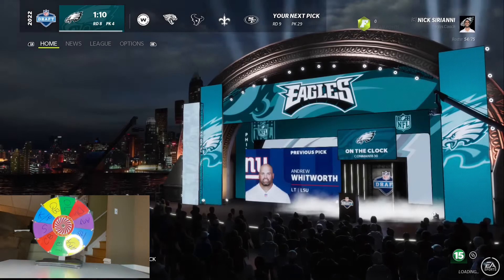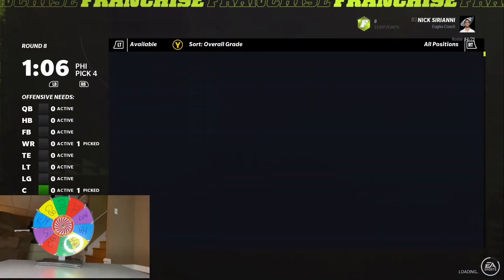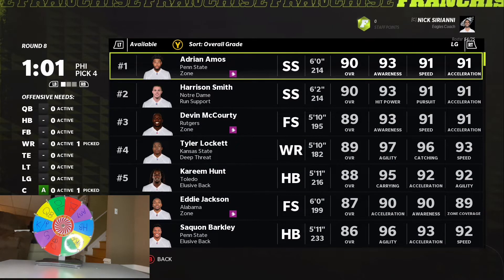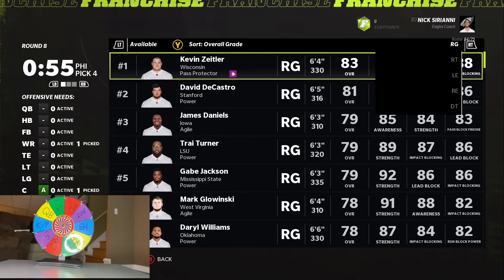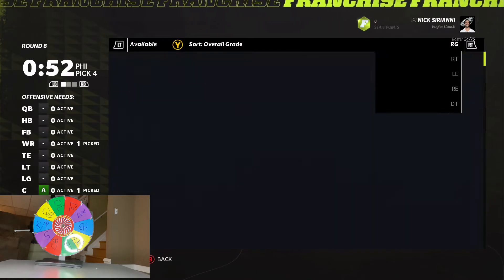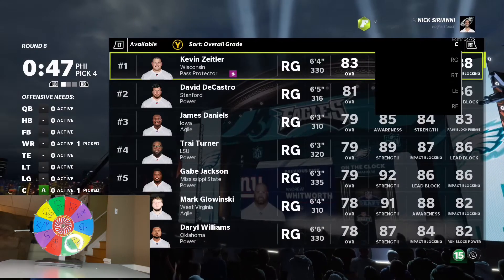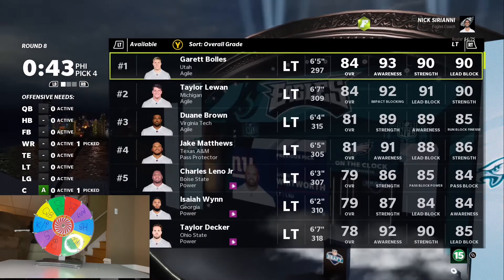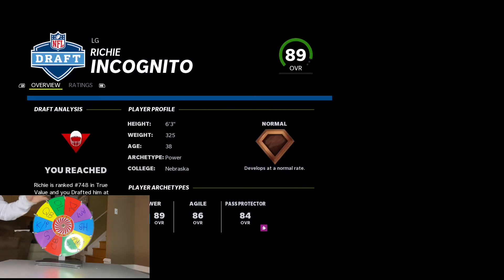Another O-line. So close to QB, but we're going to take another offensive lineman. We're going to do about 15 rounds and we're on the eighth one, so offensive lineman. I might have to take Zeitler, but what's the best? Richie Incognito — we're going to take Richie Incognito. This offensive line is stacked so far.